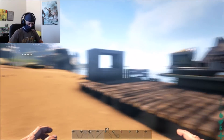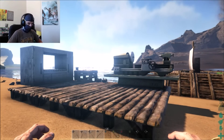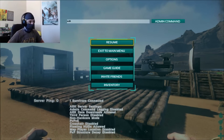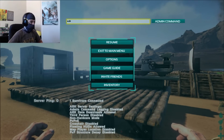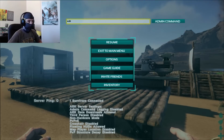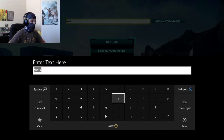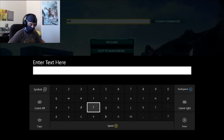So, to get to admin commands, what you want to do is go into your pause menu, like this. Once you are in here, go to the top to where it says — right here — click on it and you have a text box that can pop up. With this, you can put in 'fly' like I just did, or 'walk' to go back to walking. Very simple stuff.